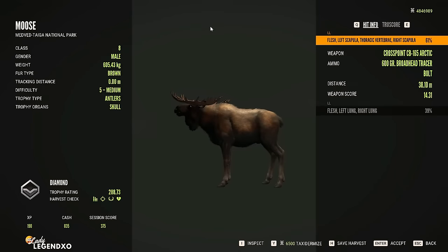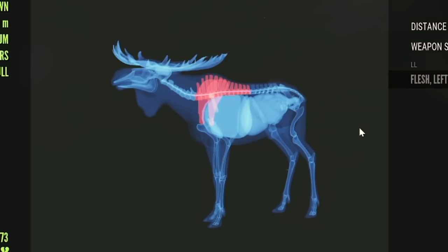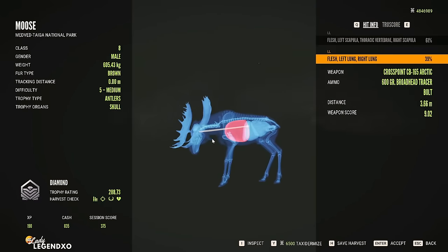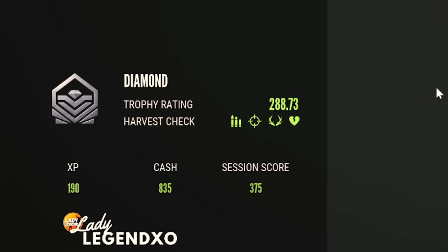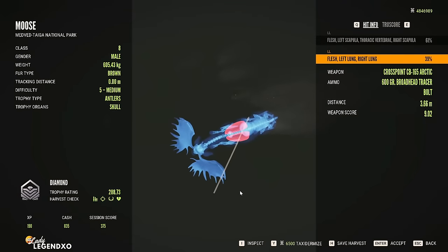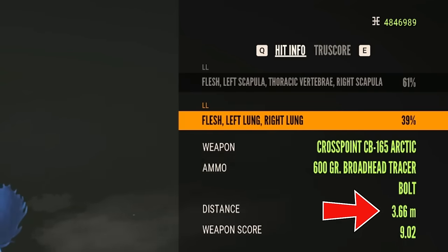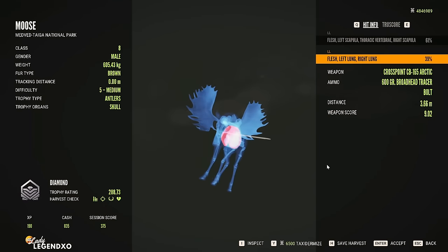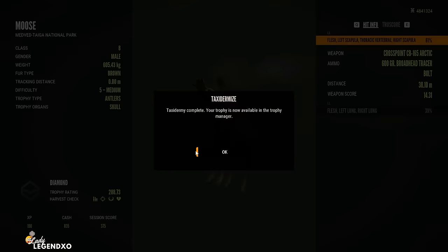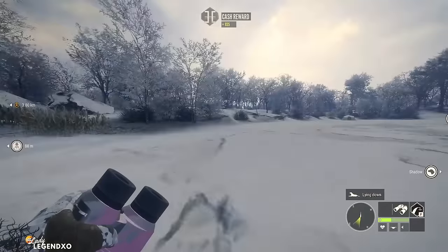That looked like a good shot — I got scapula! He has a 288.73 score, and look at the crazy penetration with the 600 grains using the Crossbow. I was 3.66 meters away, but it does have really great penetration, and that is a really beautiful moose — I'm actually going to taxi that. The Crossbow is one of the best bows in the game, and there's nothing like it.